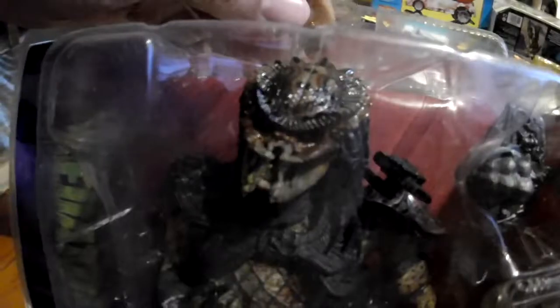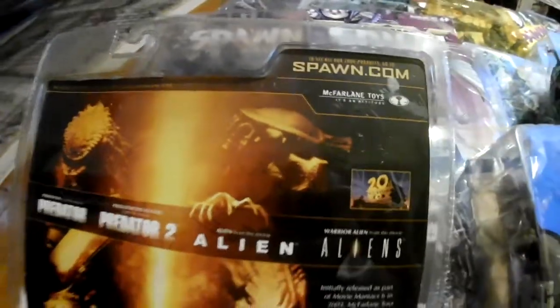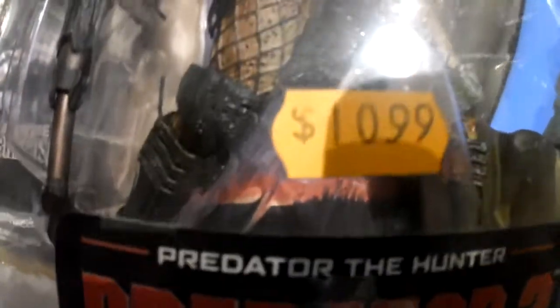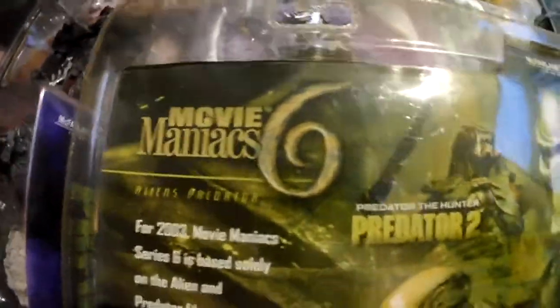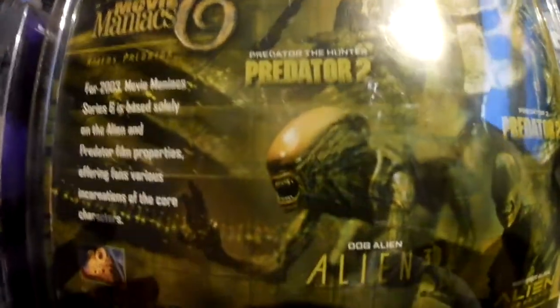Next ones — we have Predator 2, Predator the Hunter. Here's the back. Next one, we have from Movie Maniacs, Predator 2 — it's a little bit different, the pose, the mouth opened, different accessories — Movie Maniacs 6 line. You can see the back — they had Alien 3, a couple of Alien figures in that line, and other Predator ones.